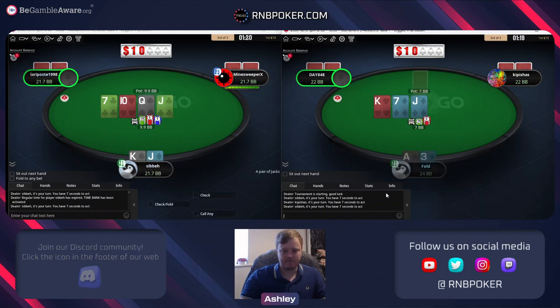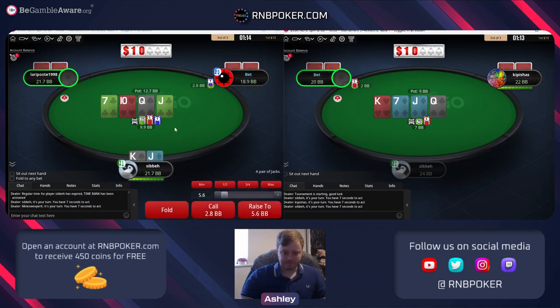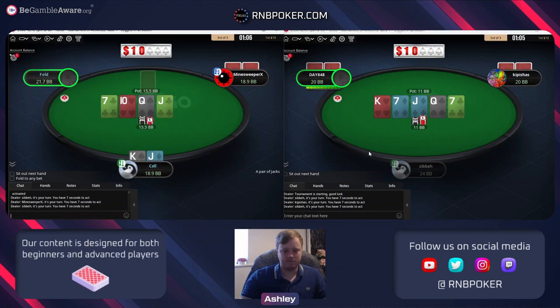I've hit a pair so now I've got a pair and draw. Not really looking to blow up the pot here, just definitely calling even versus small sizing. We're going to be dominating a lot of his type of pair plus draws - I want to keep any total bluffs in.